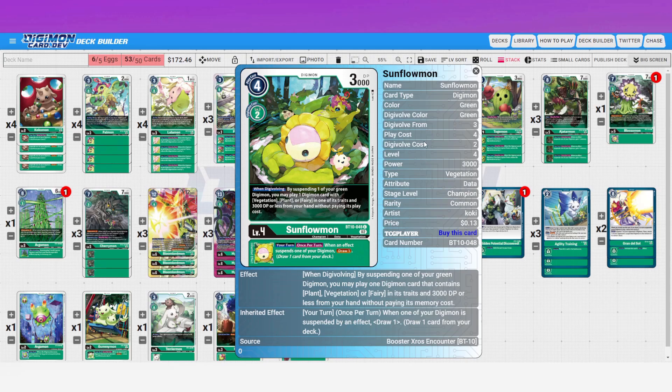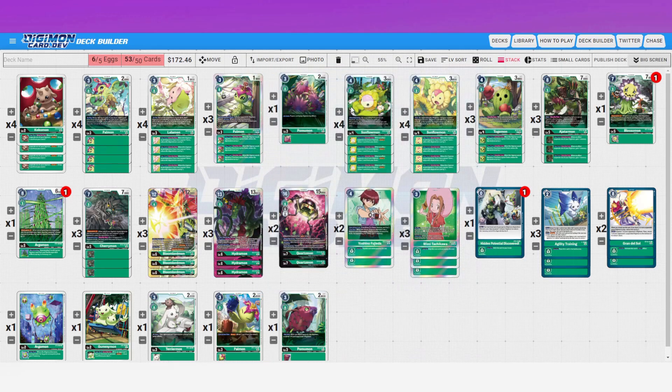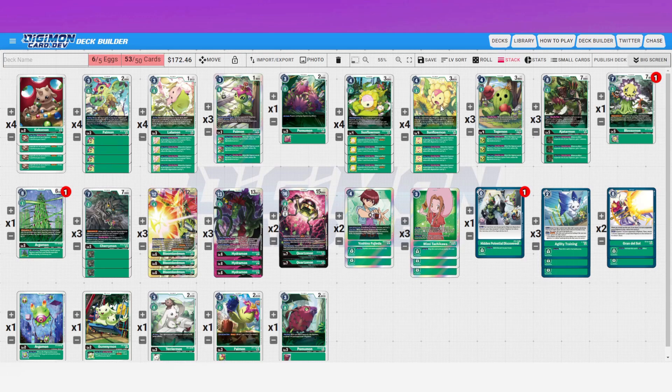Sunflowermon, our first champion: when digivolving, by suspending one of your green digimon, you may play one digimon card with vegetation, plant, or fairy in one of its traits and 3,000 DP or less from your hand without paying its play cost. If you look at our whole level four package it's all 3K, so you can suspend itself or another digimon and get to play out another body — really powerful. Inheritable: when an effect suspends one of your digimon, draw cards.